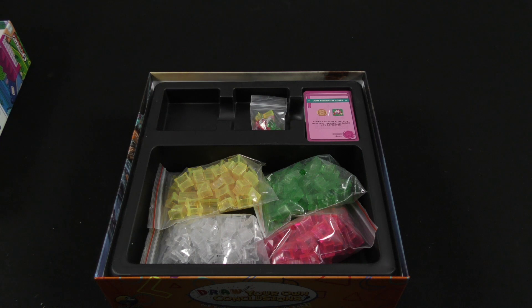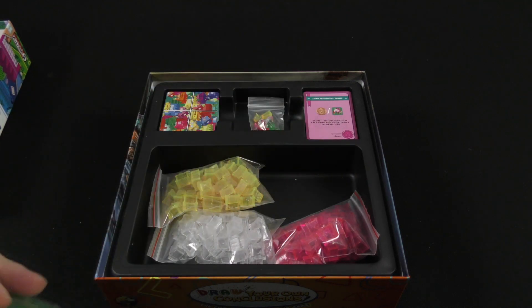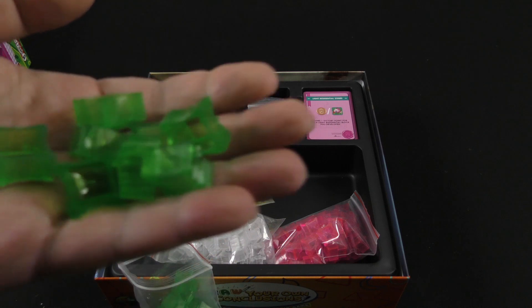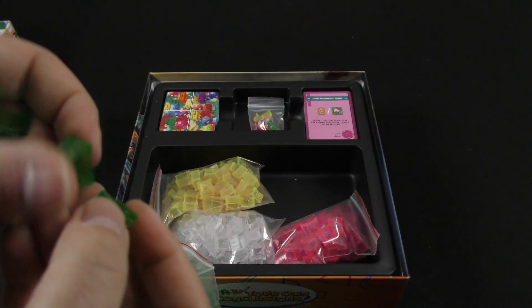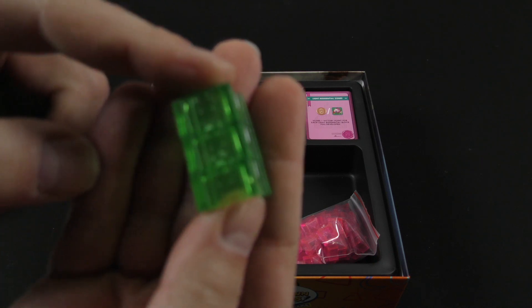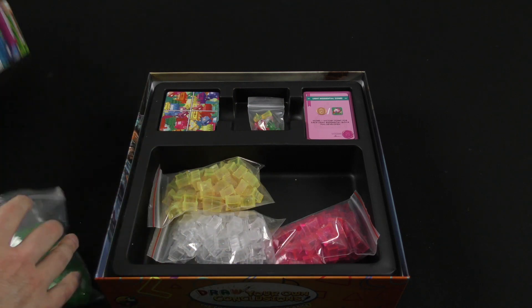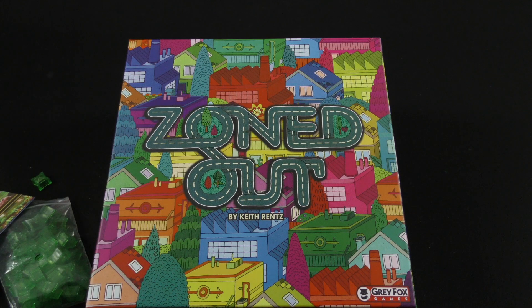There have been a number of these types of games out there that you may be familiar with. I'm just going to show you one set of these because they're just the same in different player colors — you can see these plastic translucent buildings that look like they stack quite nicely right on top of each other. Well, I think that gives us a pretty good idea of what's found inside the box of Zoned Out. Thank you for watching another Dicetower Daily Unboxing.